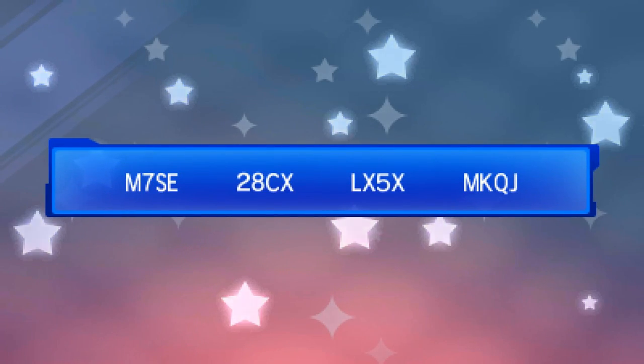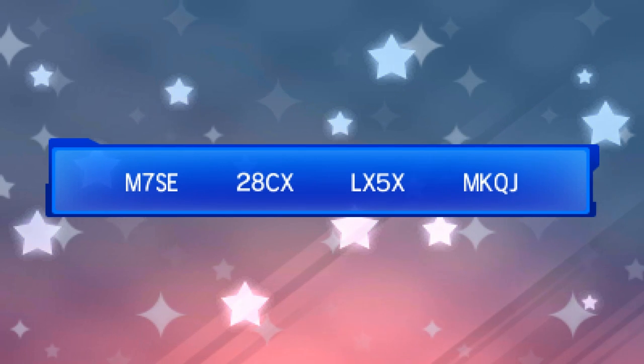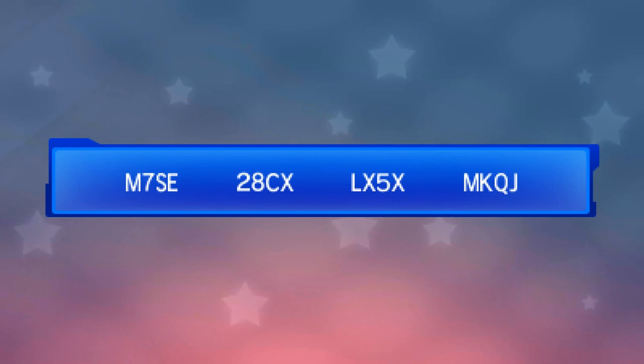We got the code there. It's the same - just four digits, one group there, all of them. Just waiting for this to load now. Got that right. So it's just searching for the gift at the moment, the same as the other one.